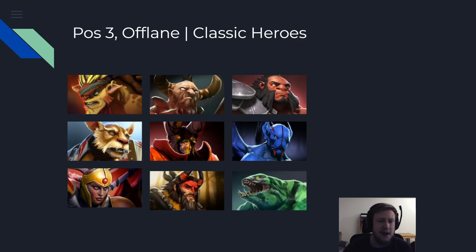Classic offlane heroes are Bristleback, Centaur, and Axe. As you can see, all of them are very tanky — they have the ability to just run in, initiate, and provide some lockdown. Brewmaster is a little bit more on the complex side but definitely worth learning. Then we have Doom — another lockdown hero, tanky, buys aura items to sustain the team. Night Stalker and Legion Commander offer solo lockdown and initiation. You can also have Beast Master for taking towers quickly, and AoE control with heroes like Tidehunter. All of those heroes fall into the same category — you get your items, you initiate the teamfight, you're a menace, and you are hard to take down.